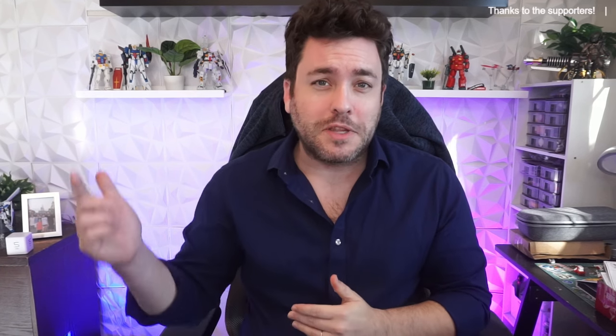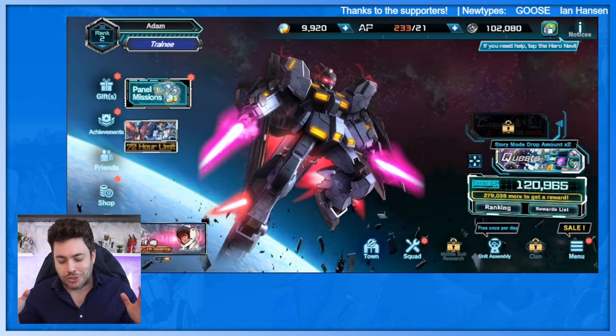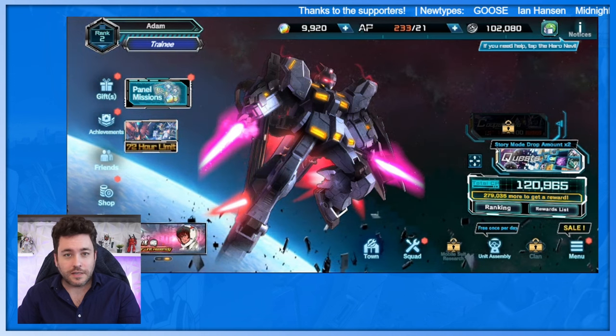Before we get started, if you haven't already, please subscribe and give this video a like. Check the links in the description for ways you can support the channel, and check out our Discord — we have a lot of fun there. Let's get started. My starting unit that I've been using is a Pale Rider Space Type.